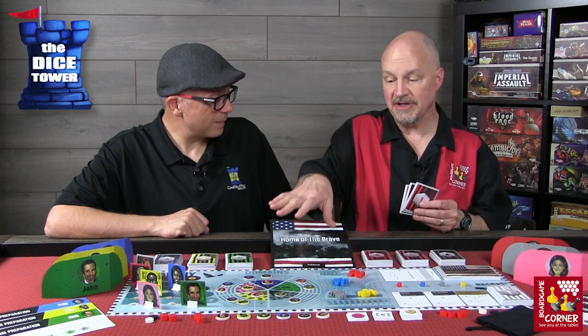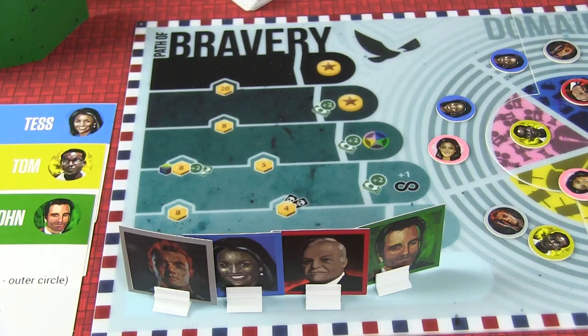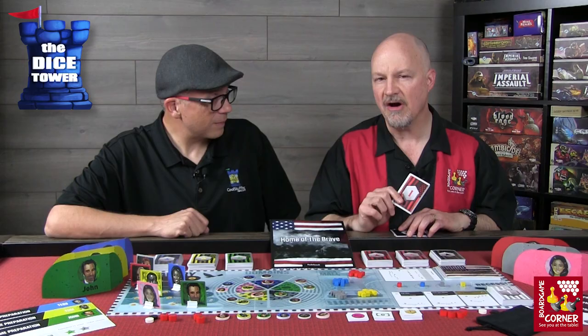In addition to starting resources and placing tokens in the domains and at the base of the Path of Bravery, you also get different types of cards. First, you draw three cards from your basic deck — these let you perform actions. You also get weakness cards with a skull on the back from each of your opponents, and likewise you give your own weaknesses to them. These cards are tailored specifically to each person — so the weaknesses you give away can't be played against anybody else except you. It's a slick way of doing blackmail, and these can come into play in negotiations as well.